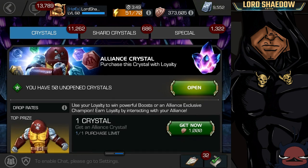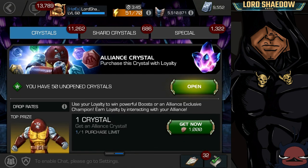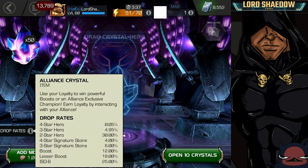These are the alliance crystals — you get them for 1000 loyalty. Let's go ahead and load those up and take a look at the drop rates.